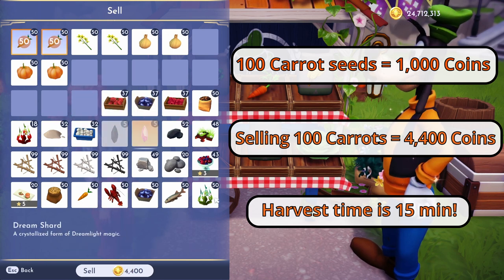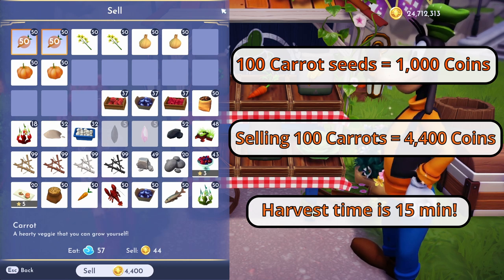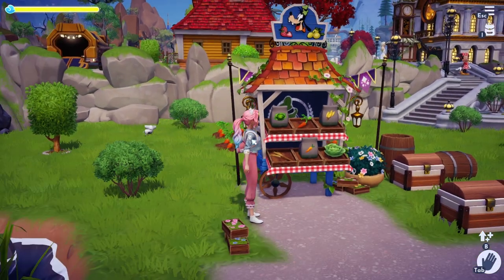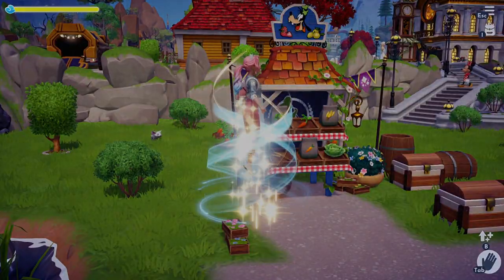Honestly, that's the way I started making my money — just a process of rinse and repeat. Now every 15 minutes could get a little bit repetitive, but this is honestly, at least for me, the best way I found to make the quickest amount of money as quickly as possible in order to progress to the next crop. So carrot away in the beginning — it will be a huge help. Let's go on to the forest to talk about these next two crops.